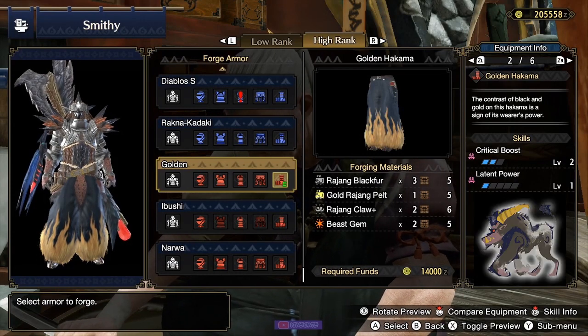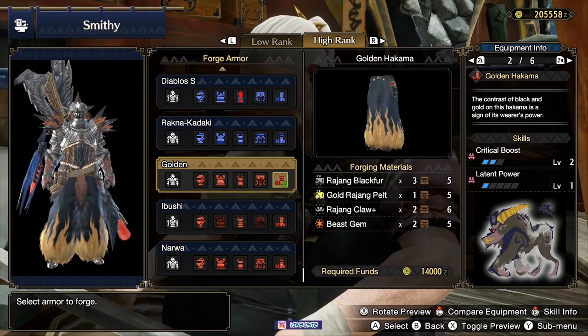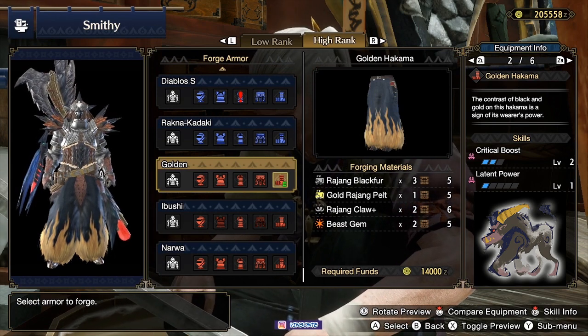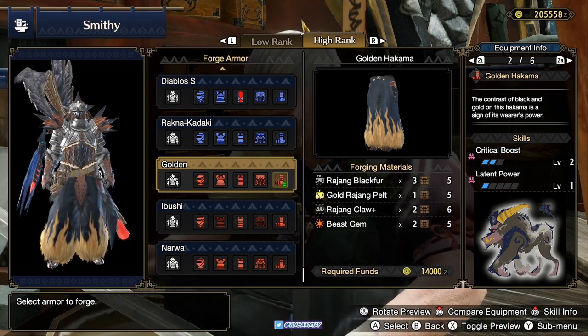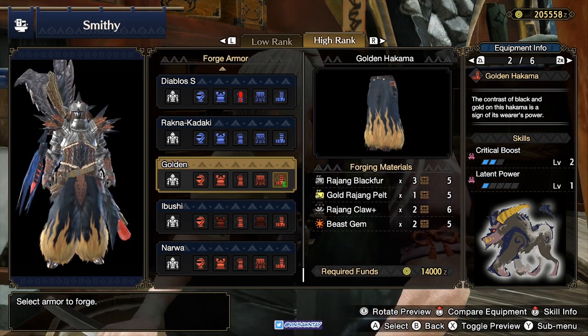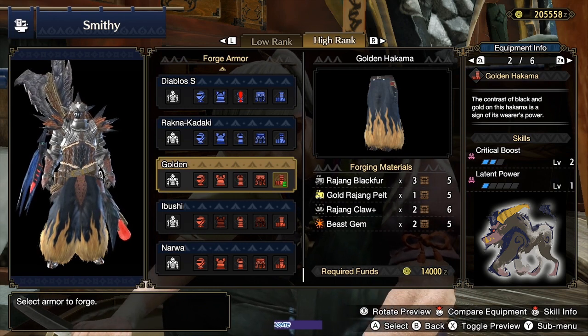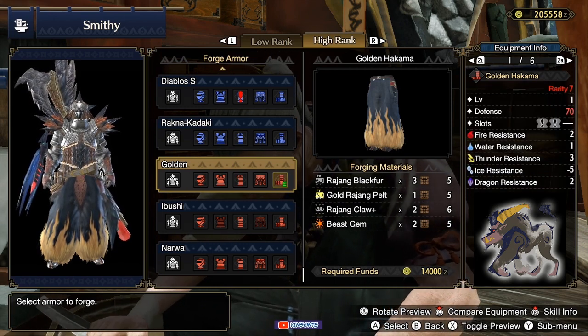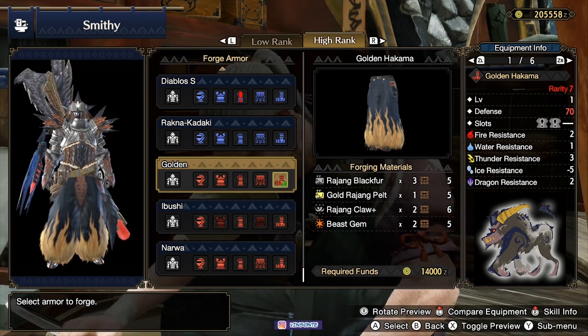Let's start with the pants. I have Raja's pants — the Golden Hakama. To be honest, these pants look great, so I'm wearing them and I tried to build around that after I maxed out my attack. It's a very good pant because of Critical Boost level 2 and extra Latent Power. It also gives two Jewel 1 slots. All the crafting materials you get from Raja.